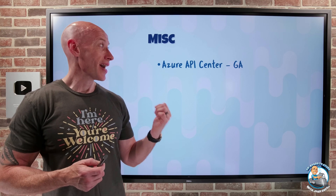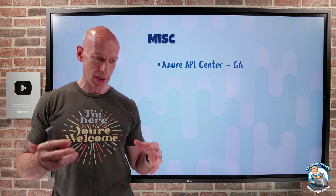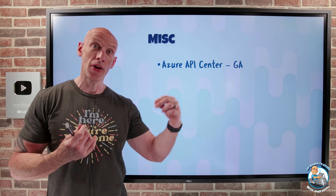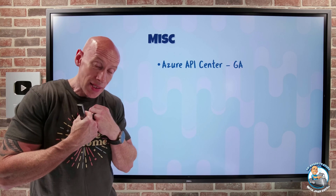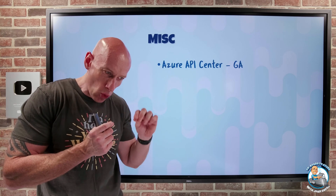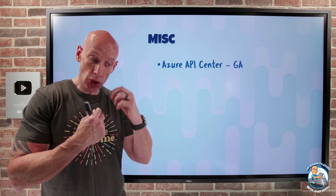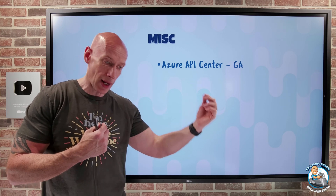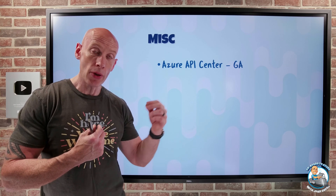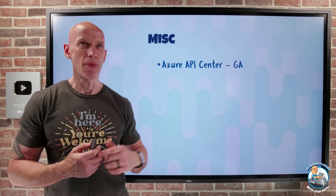Azure API Center has gone GA — this is your centralized home for all of your organization's APIs. It provides an inventory and catalog for APIs available in your organization, making them easier to discover and leverage. You can use it to enforce API design rules at scale, see a report of all RESTful APIs, get API analysis, generate SDKs for languages from those APIs, and handle authentication, throttling, and more.